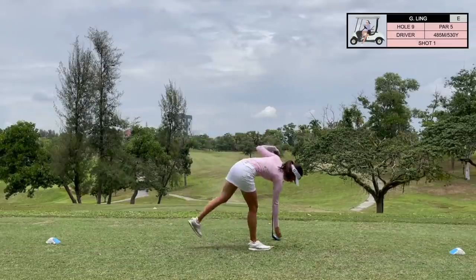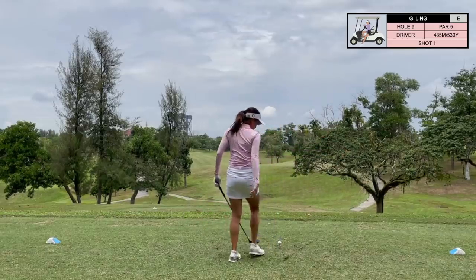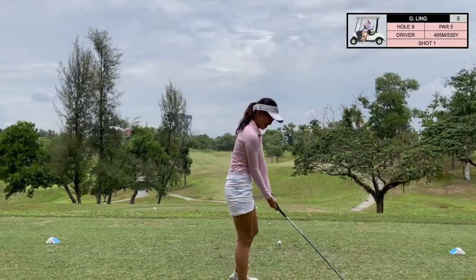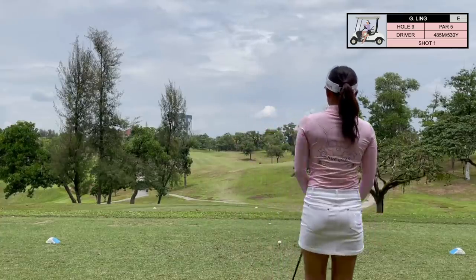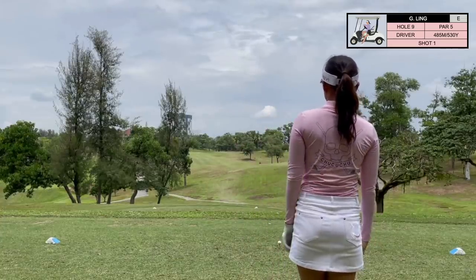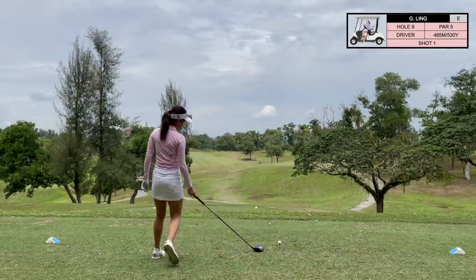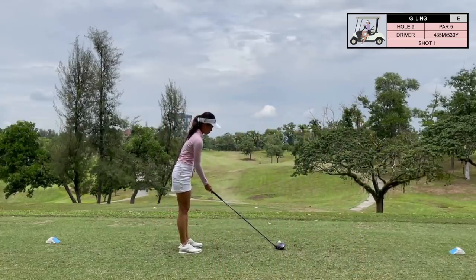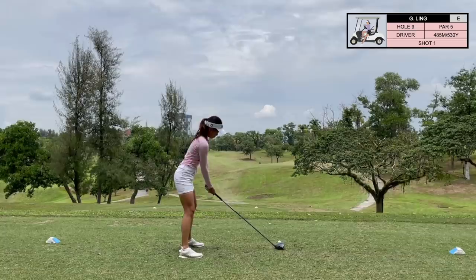We've reached the last hole on this nine, which is a par five. The fairway is clearly sloping right to left, so you want to aim towards that small tree down the right side and let the fairway do its thing. Personally, I was trying to hit this as hard as I could — it's a par five with quite a bit of space out there and nothing in the way, so I figured I'd try to get a chance to go for the green in two.